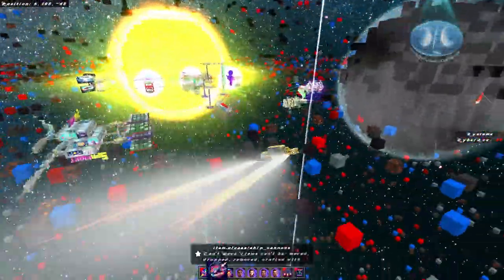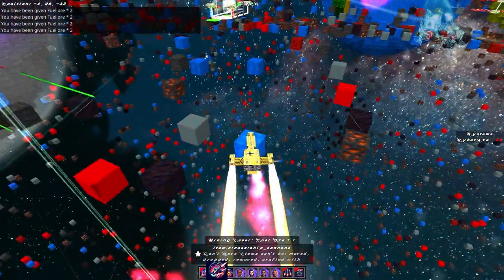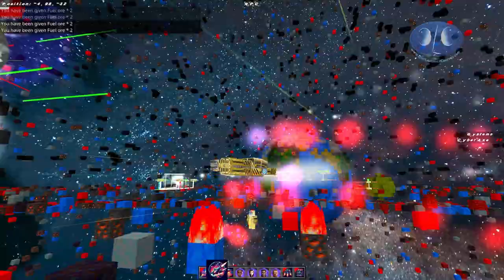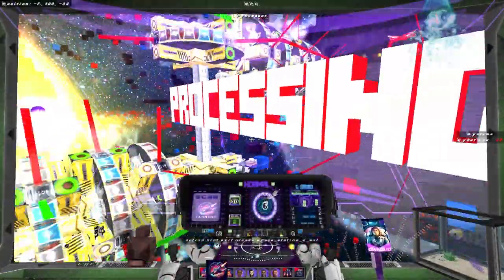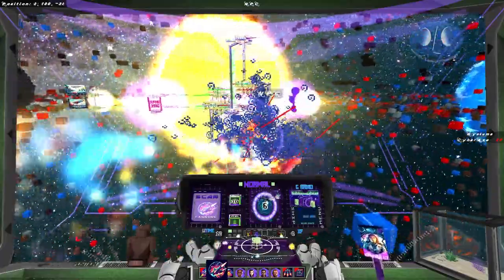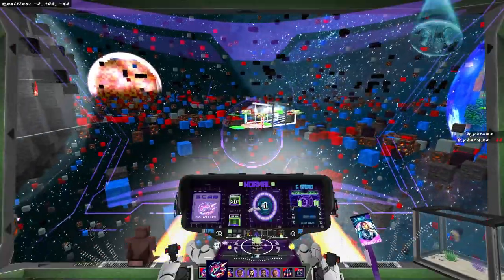We have a flight system and a combat system — hold shift to stop. We have mining lasers and cannons to shoot bad things. We've got a ship and an inside of the ship, so we can dock, shoot space stations, and do lots of other things. I won't show everything off today; I wanted to focus more on the status of where we're at.